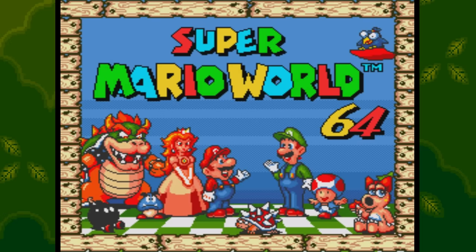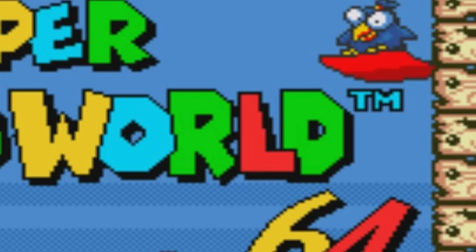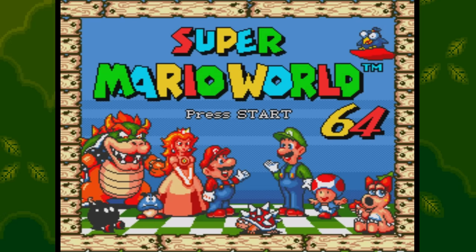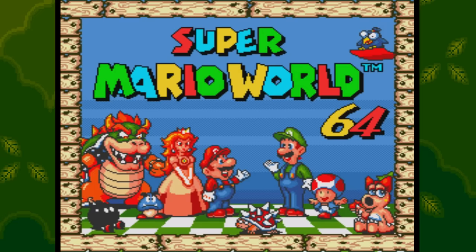Just look at this and come to terms with your life. There is a Sega game called Super Mario World 64, and it already looks like they stole a bunch of assets including the Super Mario World title — which they didn't even remove the trademark for! You've got the Mario All-Stars background with a few minor tweaks, and the beginning even says 'It's-a me, Mario!' I think the only custom thing I can recognize is the number 64.